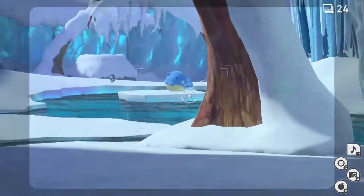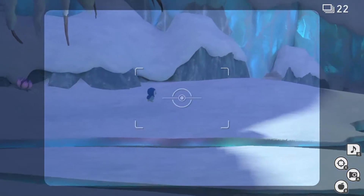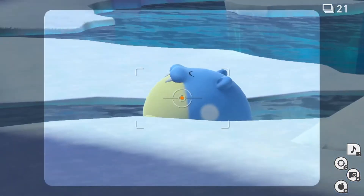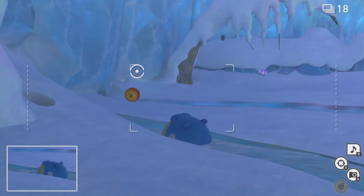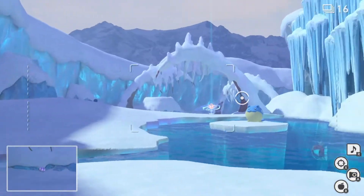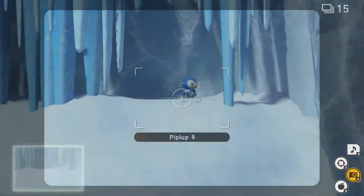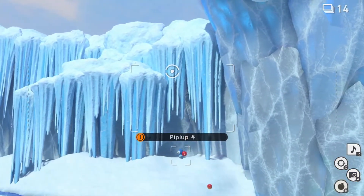Spheal — happy little Spheal. Piplup! My sister's favorite Pokémon. Oh my god, look at this Spheal! I want to be this Spheal — I want to be as relaxed as him. I think I have to take a picture of the glowing one. Another Piplup! That one's cute. Here, eat an apple.